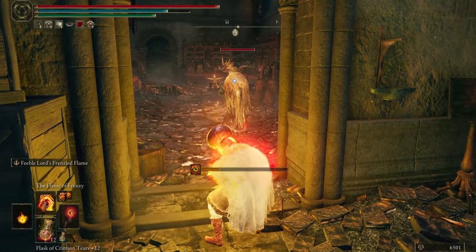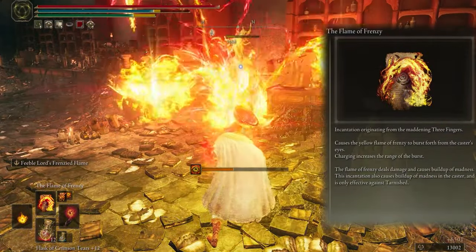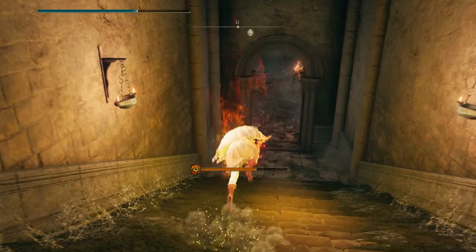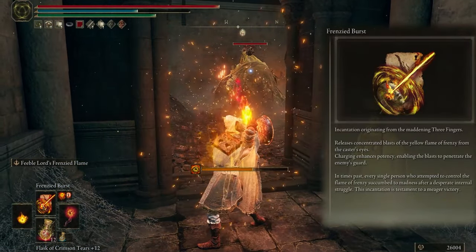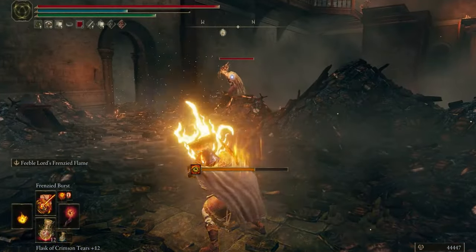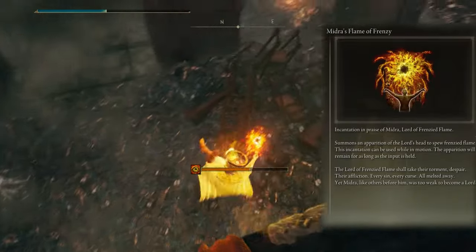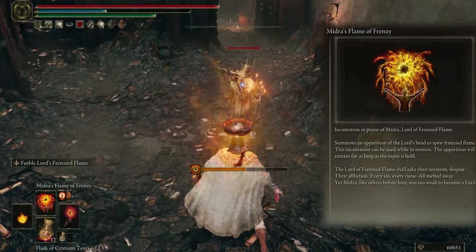For attack I choose Flame of Frenzy — it throws fire from your eyes to foes, it's AOE damage and works for medium range. Next one is Frenzy Burst, it's like a sniper and deals massive damage to a single target. The last one is Midara Flame of Frenzy, it's a really good spell with high damage and deals AOE damage around the caster.